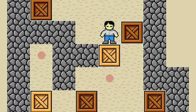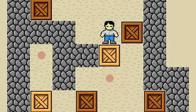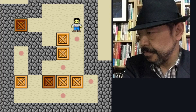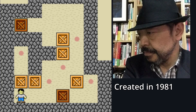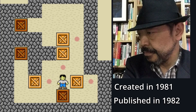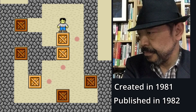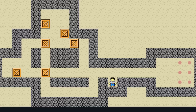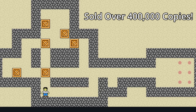For those unfamiliar with this pillar of game development, Sokoban is a block pushing puzzle game created by Hiroyuki Imbayashi in 1981 and published in 1982 by his company Thinking Rabbit, based in Takarazuka, Japan. The game sold over 400,000 copies before making its way to the United States.